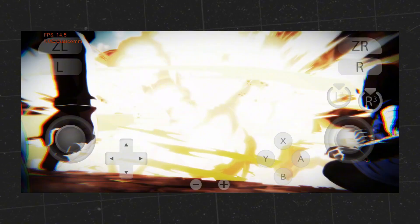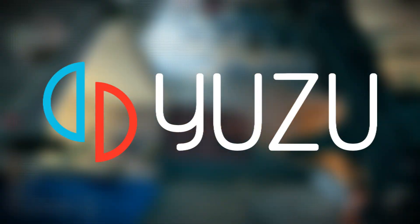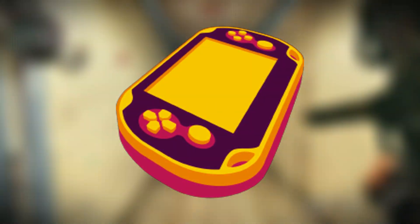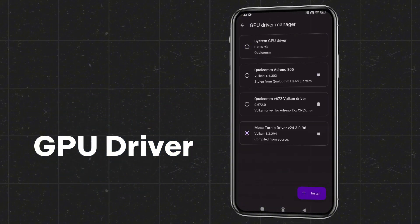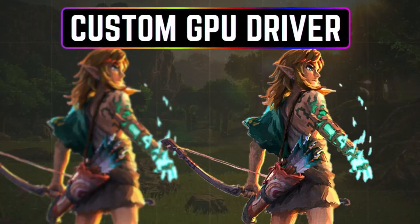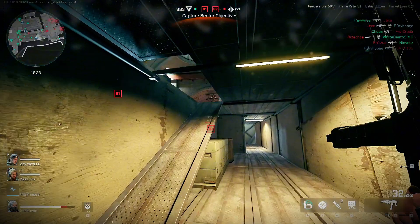Are your games stuck at 10 FPS, crashing constantly, or showing a black screen on emulators like Yuzu, RPCSX, or Vita 3K? Don't rush to blame the emulator, because in many cases it's actually your GPU driver that's holding everything back. With the right custom driver, you can dramatically improve game compatibility, boost FPS, and enjoy ultra-smooth graphics.